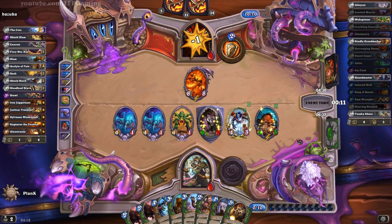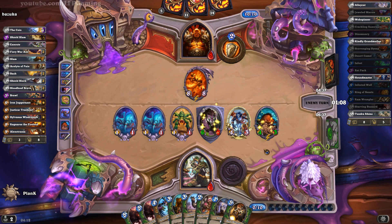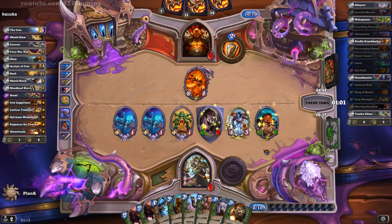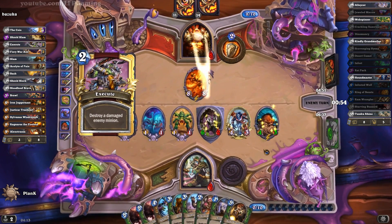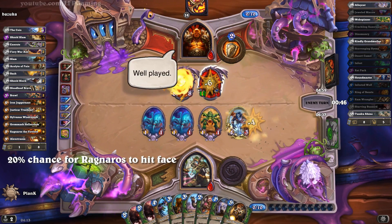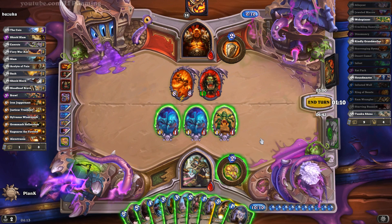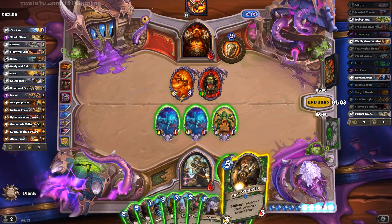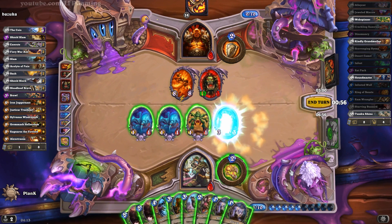So now we just have to hope that Ragnaros doesn't hit our face again. In the previous turn I think he had like a 20% chance to hit my face, and now because there's seven on the field he has a 15% chance to hit my face. Hopefully it doesn't happen again. And fortunately he doesn't have a way to activate my Grommash. So let's see — can we still survive? We will just kill that thing, so that is a definite way to still survive. Then we just have to hope again that Ragnaros doesn't hit our face.